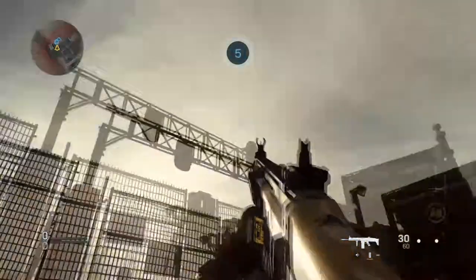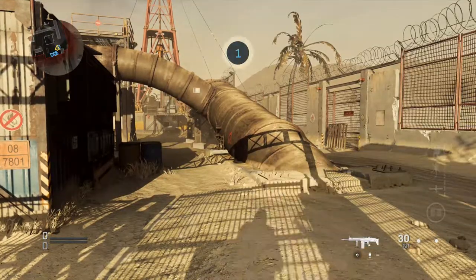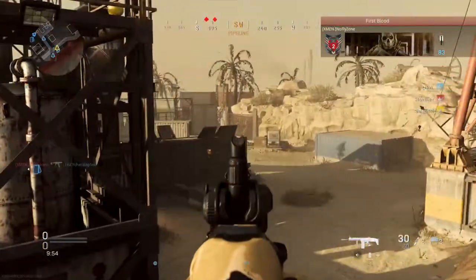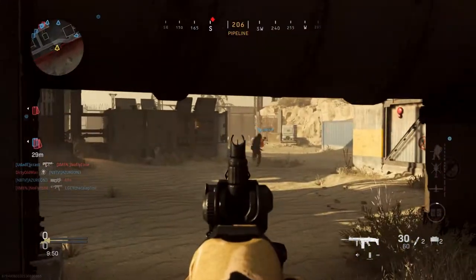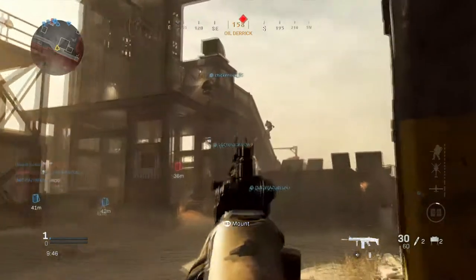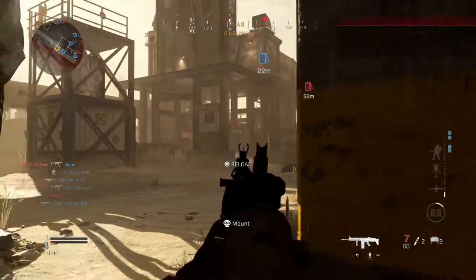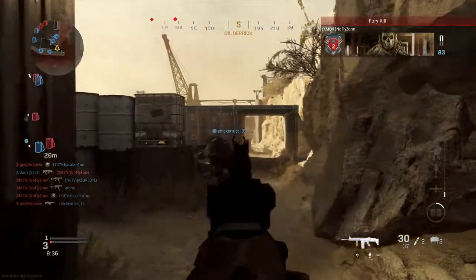All right, on to the final game — here we are in Rust for Kill Confirmed. That last match was really quick man. Hopefully this one will be slightly longer since it's Kill Confirmed. Here we go — I can see so many people going up to the tower already by the shadows. I have no idea where anybody's at but — yes! I just robbed a kill. What, where did you go?